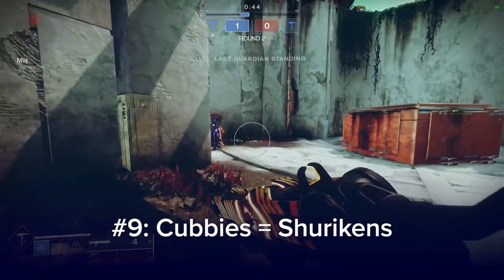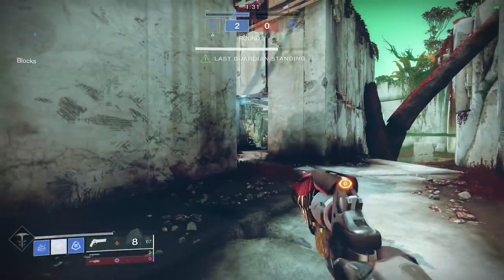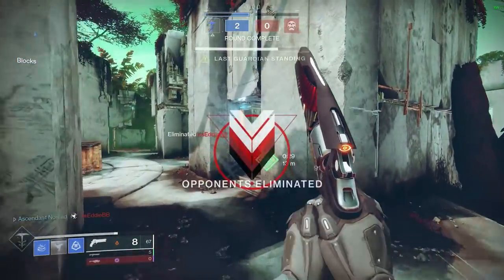Number 9. The cubbies — which are the L-shaped short tunnels leading from middle lane into B — are perfect for shuriken spam. Use your shurikens liberally if you see someone going to a cubby.